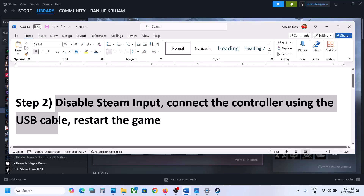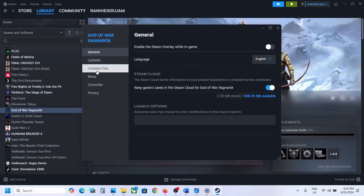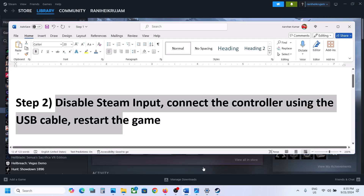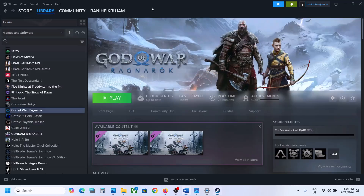If you're still facing the problem, the next step is to disable Steam Input and then connect the controller using the USB cable, then restart the game. Go to Properties, then go to the Controller tab and disable Steam Input. Now connect your controller using the USB cable and restart the game, then check.